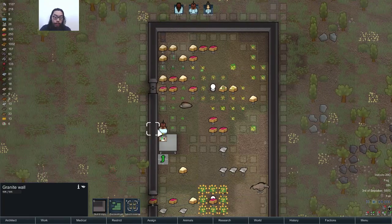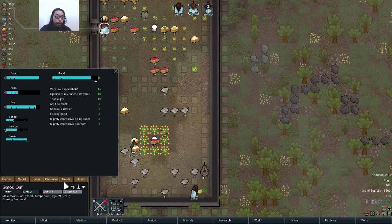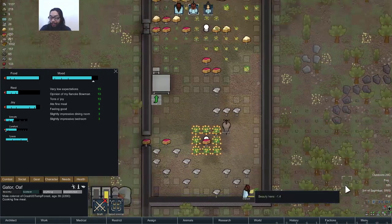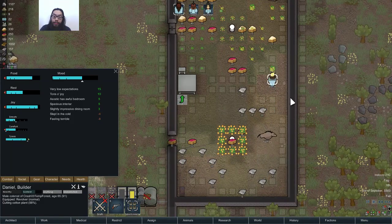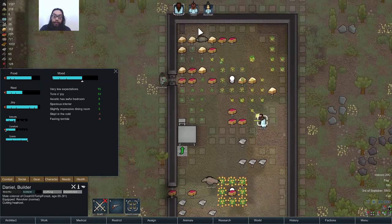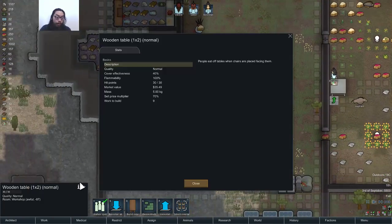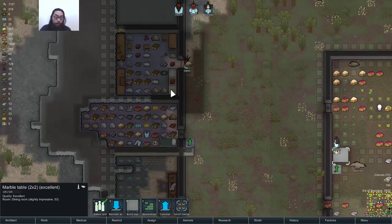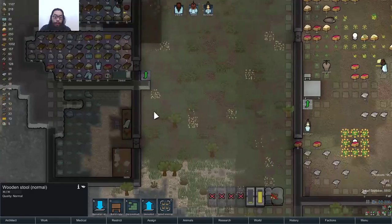There you go — a table. You can eat your fine meal at the table. Slightly impressive dining room. Is this the dining room? Yeah, it is. Nice. It doesn't say comfort or whatever, but yeah — have tables in every workshop so they can eat and work.